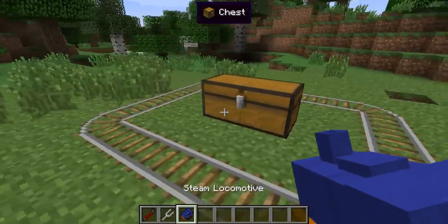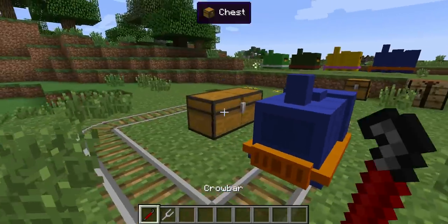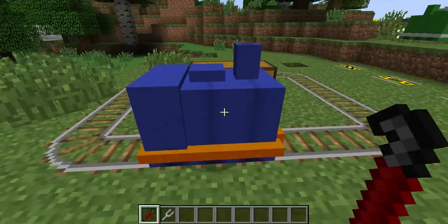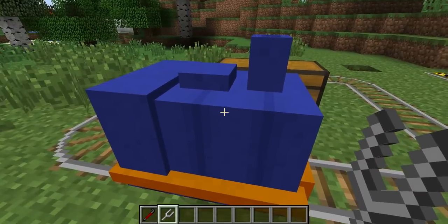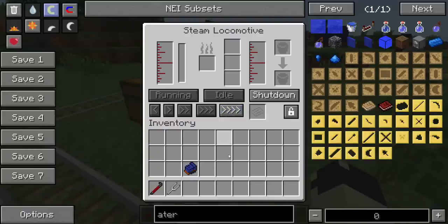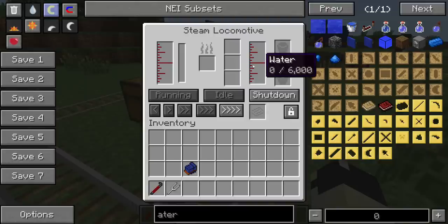Now let's have a look at how you'd get one of these started. So once you place it down, if that's not the way you want to go, you right-click it with the crowbar and it will swap direction. These controls look quite scary, but it's really straightforward. It needs water and it needs some form of fuel, and that produces steam with the temperature. They're currently running at an idle temperature of about 20 degrees and they have no water.